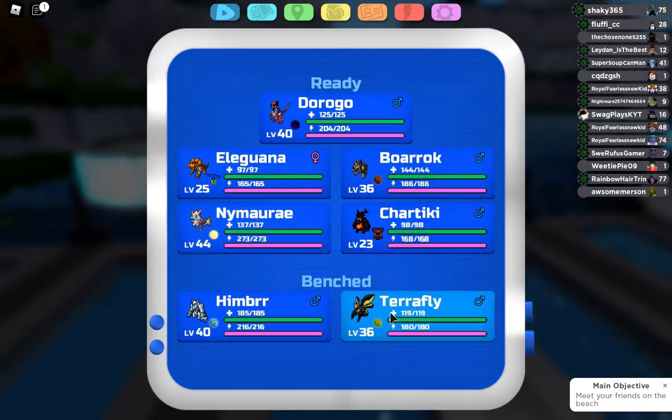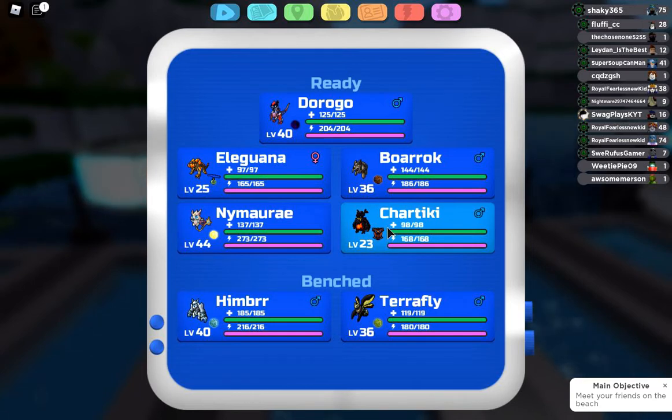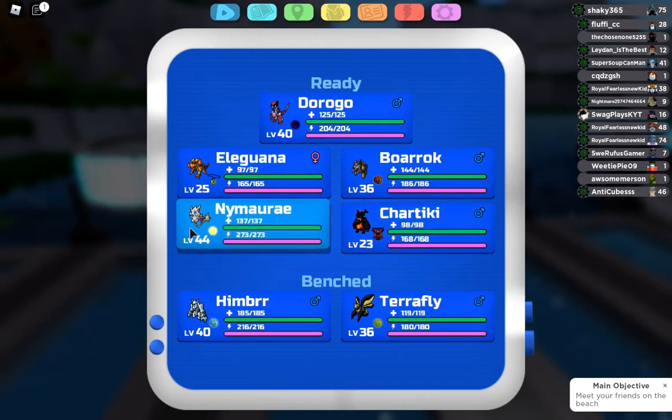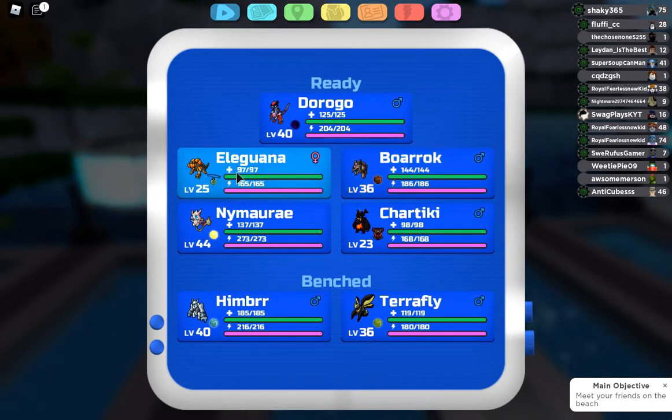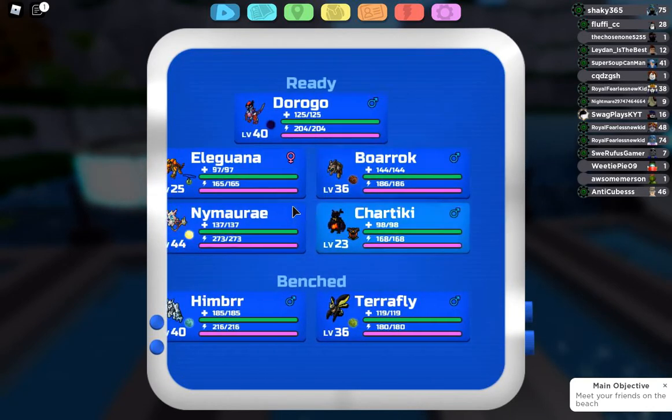I've got Terafly to remove Poison Barbs and set up Barbs itself. I've got Himber to set up Icicle Traps and just be an offensive threat. I've got Chartique to check Himber and also remove Icicle Traps, basically making sure Himber doesn't go stupid. I've got Nimare as a range sweeper, Borok as a melee wall breaker, and El Iguana as my range pivot — it soaks range hits and pivots out to something else, mostly into Nimare.